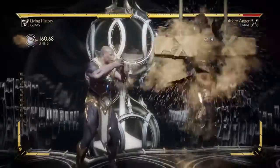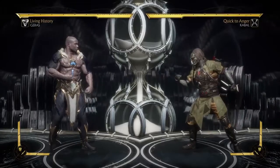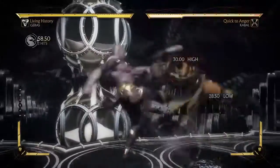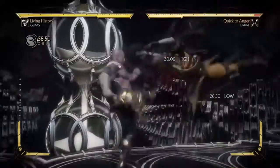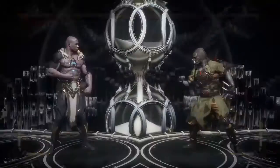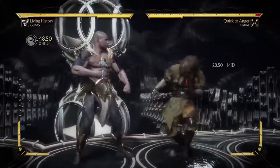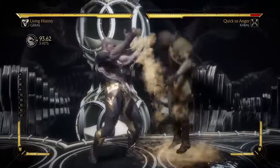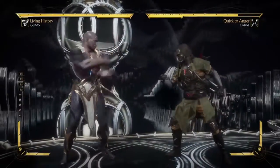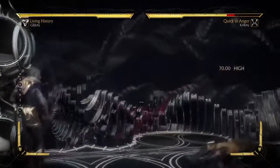There's the sand trap. I'm assuming this doesn't combo off of anything - oh, it does. No way to amplify it though. It's only a low, so that's okay. But I have a feeling that... at least it pops them up. So there is no mix-up on whether you're gonna go for the overhead or sand trap. But there is sort of a mix-up here. Probably not a good one, because this is a high tier 1-1 string. But still. Big fist. Holy shit. It's like Jax.